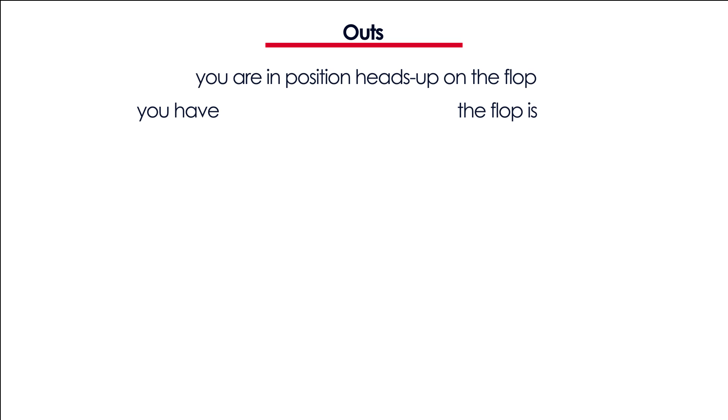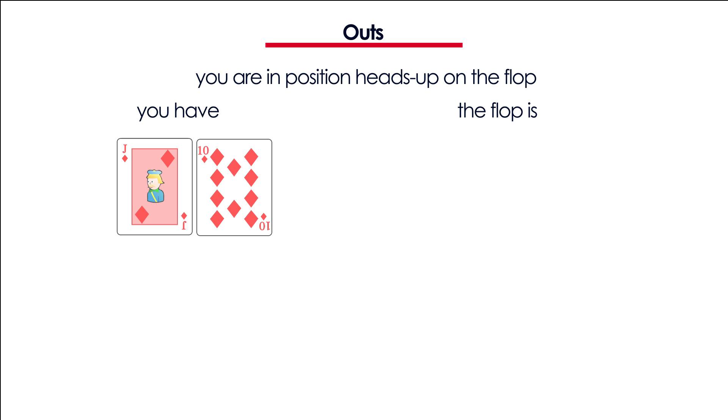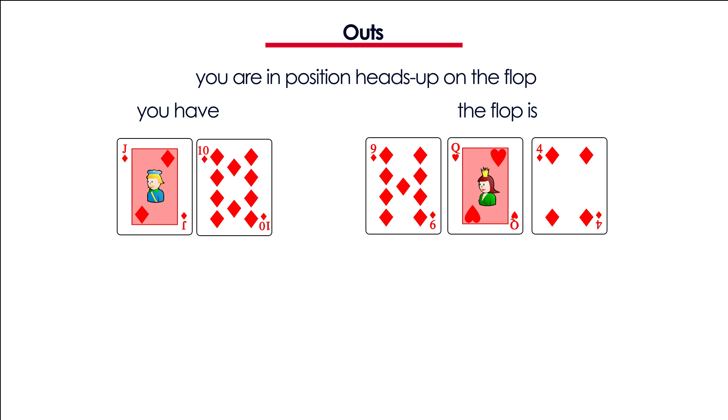Let's talk about outs now. An out is a card that will improve your hand so that you are likely to win the pot. Imagine you are in position heads up on the flop. You are holding jack 10 of diamonds and the board is 9 queen 4 with 2 diamonds. At this point you should calculate the amount of outs you have. You assume that your opponent has at least a pair of queens, so you don't count jacks and 10s as your outs because they won't improve your hand enough to win.